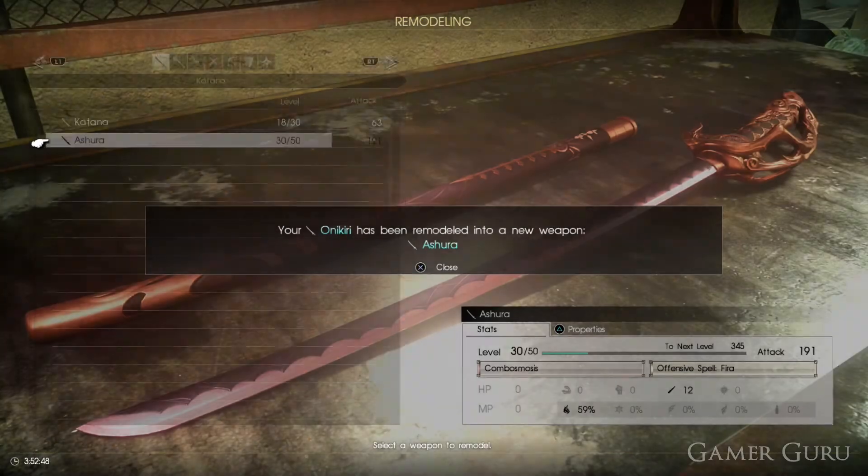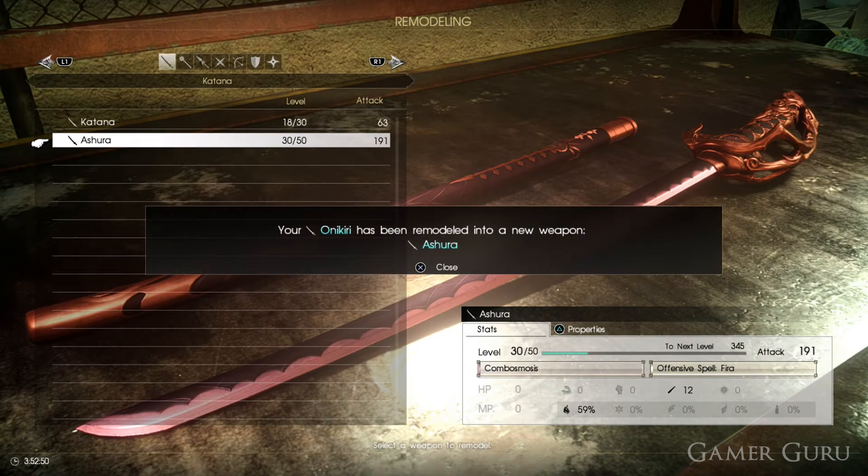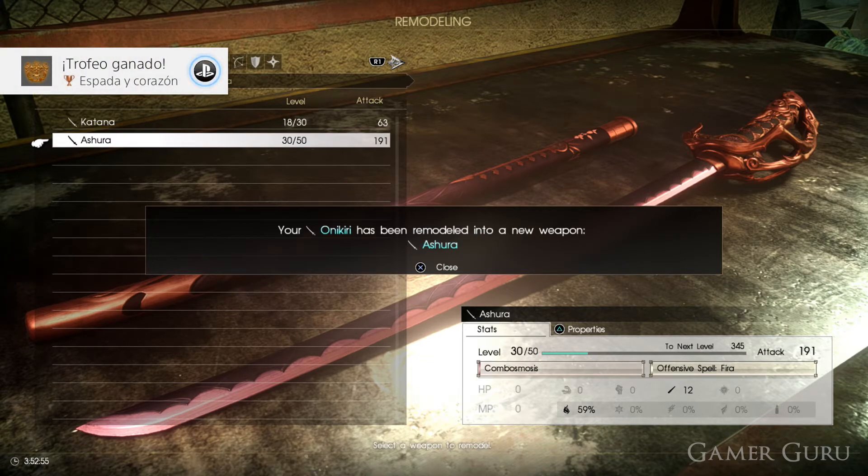Hey, how's it going guys and welcome back to another video. Today we're going to be checking out how to get the Ashura, which in my opinion is the coolest katana in Final Fantasy XV Comrades. So let's just jump straight into it.